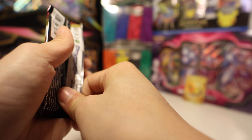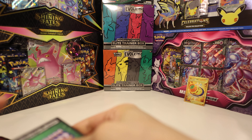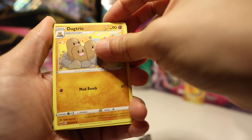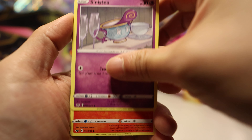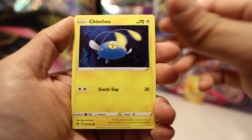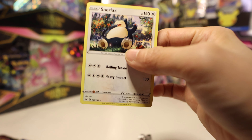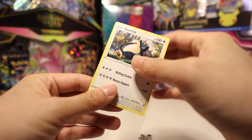This is our base set. Let's see what we got: Dark Energy, Dugtrio, Salazzle, Bisharp, Sinistea, Scorbunny, Galarian Meowth, Croagunk, Chincho, a Reverse Yamper, and a Snorlax. Snorlax for me counts as a hit - all Snorlaxes count as a hit!